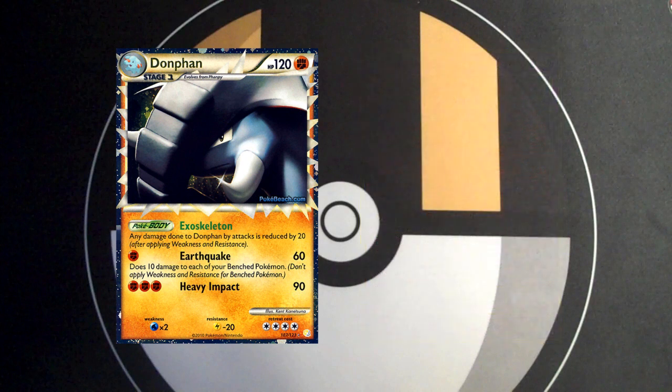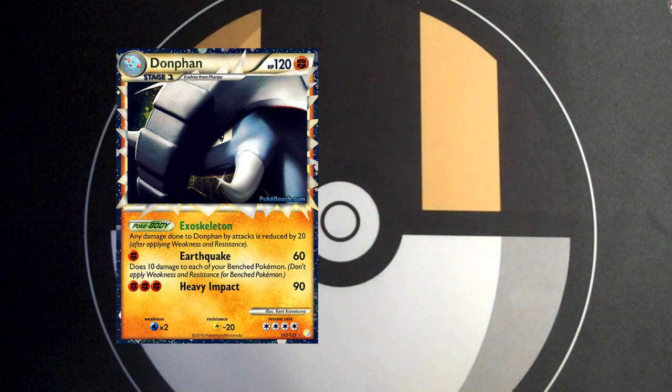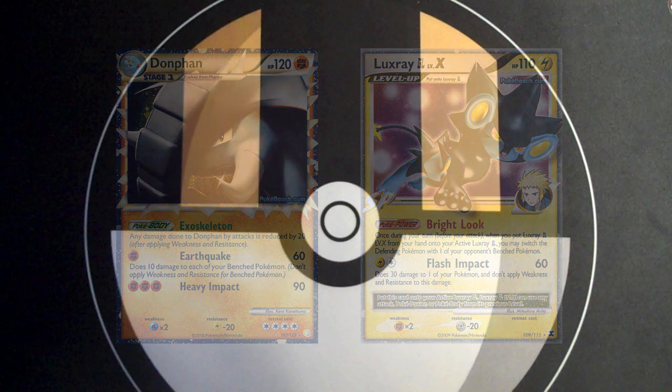One of the last uses Donphan has is play as a tech card. A 1-1 line of Donphan is easy to fit into several kinds of decks, and especially helps in decks trying to compensate for a lightning weakness. I've seen decks like Kingdra fit in a 1-1 Donphan to a lot of success, using a single Fighting or Multi-Energy with it to KO a Luxray X after they've KO'd one of your Kingdras. And then there's always the North California and South California Regional winners, who both teched a Donphan Prime into their Lux Chomp lists to help deal with other Lux Chomps. Donphan is a strong card, and it might even work best as a small tech to counter other decks rather than as a deck on its own.